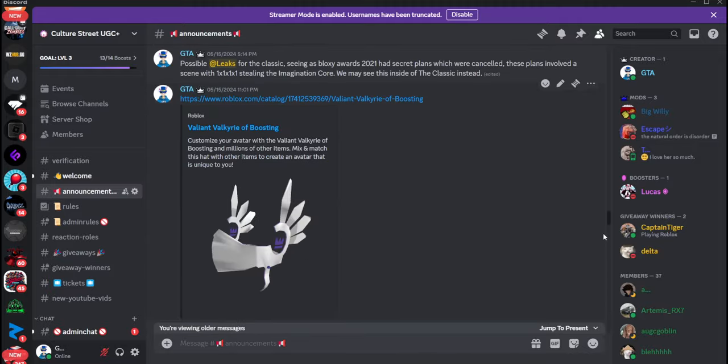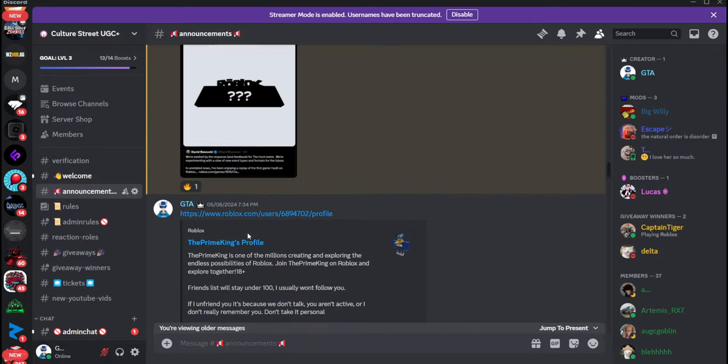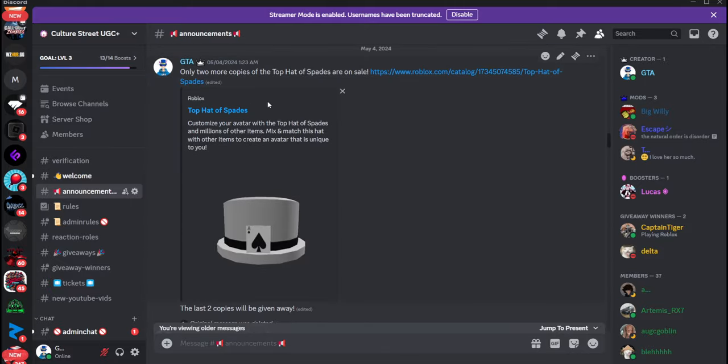If you guys have made it this far in the video, I will be doing a code. We'll do the code for the Top Hat of Spades — this is the final copy of this. The code will be 'YouTube Spades Top Hat.' So if you made it this far, use this code, and if you don't have it already, you can claim it.